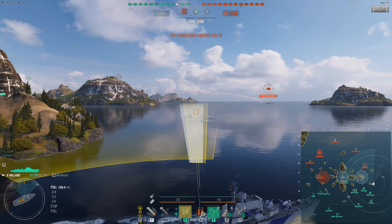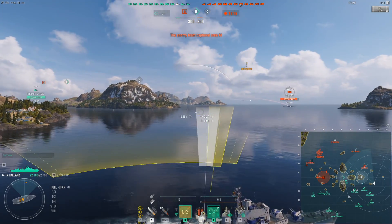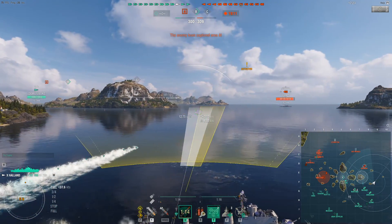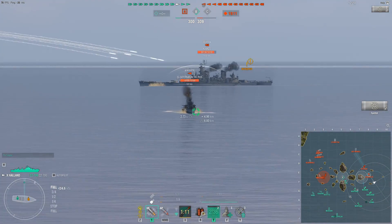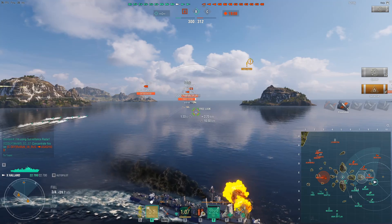The Småland is spotted on the other part of the map, so I know that the Udaloy is probably there as well. So if I do get spotted — as I do now — I know it's the Asashio, and I'm trying to get vision of him. He's in fact playing far too aggressively, pushing directly into me. So I instantly engage.